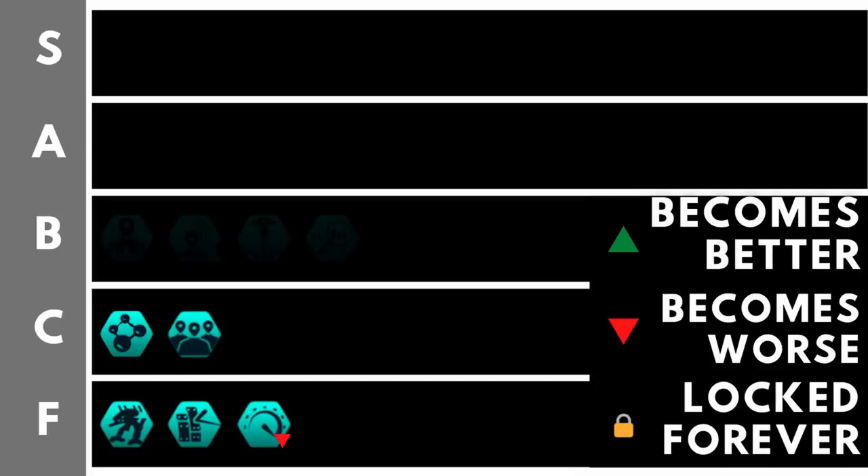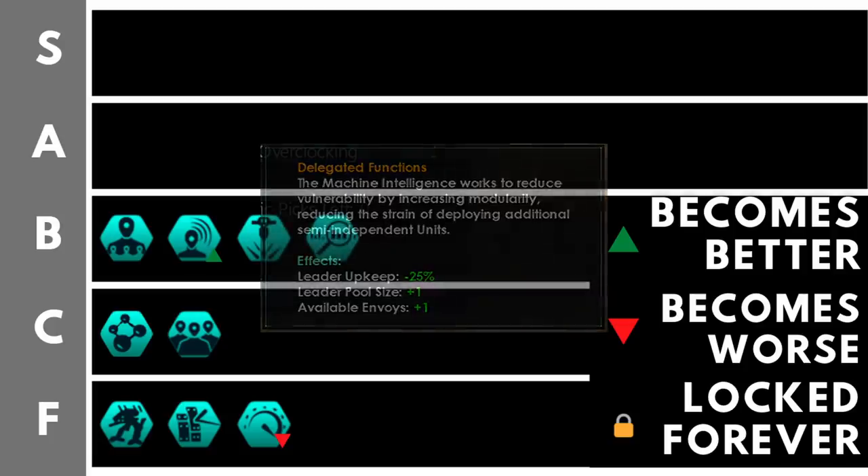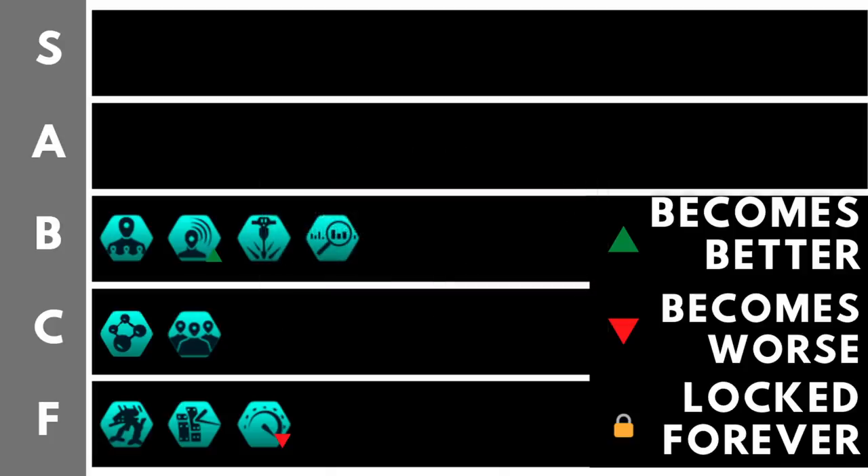Welcome to B Tier — civics that can be quite useful though they have drawbacks. Delegated Functions gives minus 25% leader upkeep, plus one leader pool size, and plus one available envoy. The plus one leader pool size is very useful when rolling leaders with specific traits — whether scientists needed for certain technologies to appear, or governors with traits to increase science output. The plus one envoy is also helpful, while the leader upkeep reduction is a minor benefit at best.